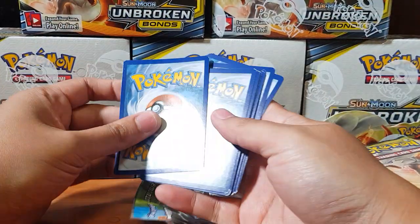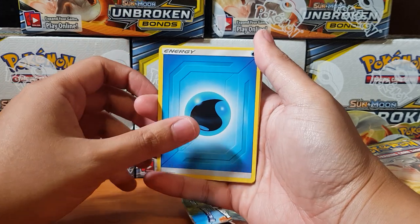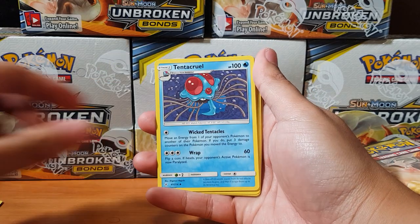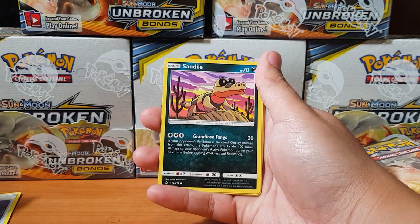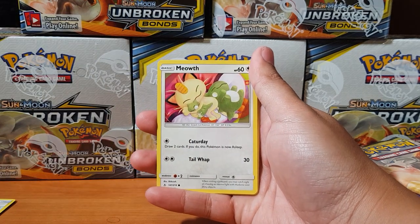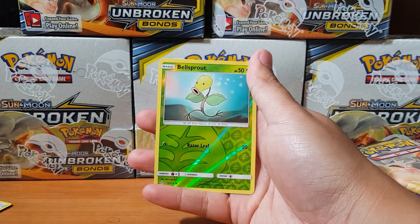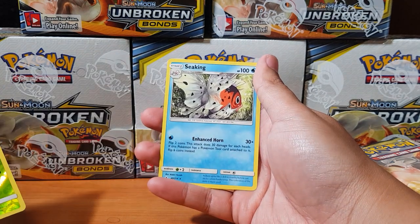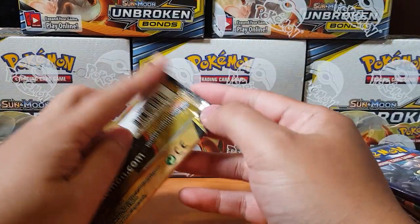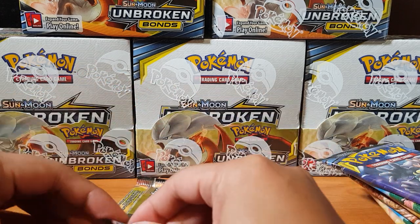I'm hoping for that rainbow rare — that would be amazeballs right now. Let's see. So we got Metal Core Barrier, Tentacruel, ultra, Froslass, Sandile... look at our cuties! I'm pretty sure that's a Litten man, he's hugging. Alright, let's go — Litten, Bellsprout, and for the rare we have... a normal Seaking. King of the seas. Alright, so not a great start.